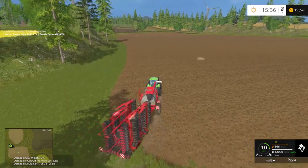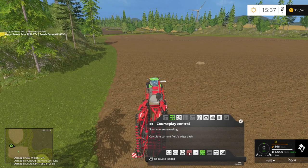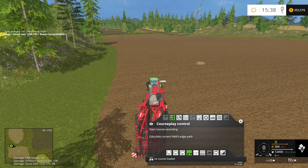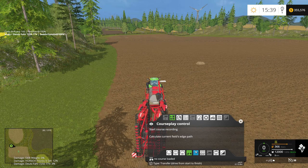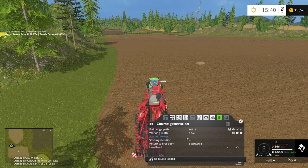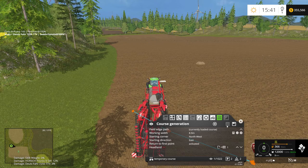This one should be pretty straightforward. I don't think I have a course set up for this — let's check. This is field three. Okay, I'm going to do a course for this with one headland, and then it'll go up and down, up and down. So we're going to start in the northwest, heading east — field 3, 8.9 meters, activate that, one headland. We'll call this 'seed field three.'